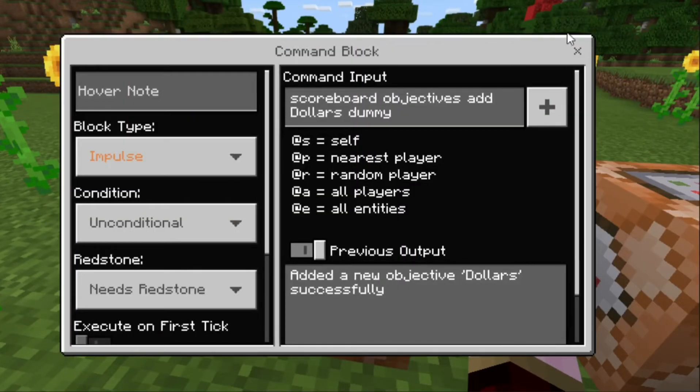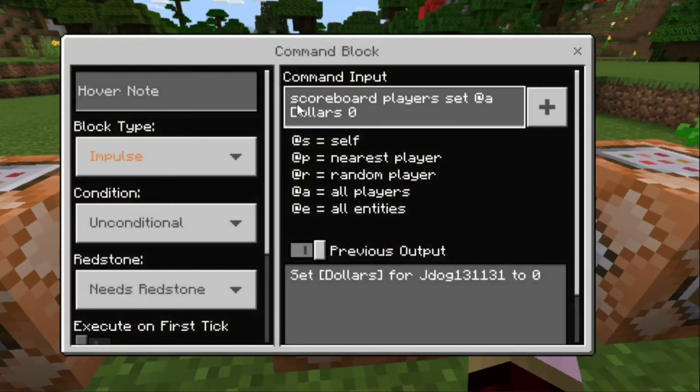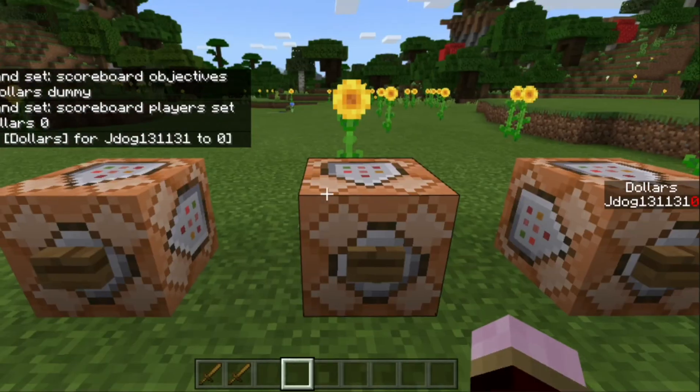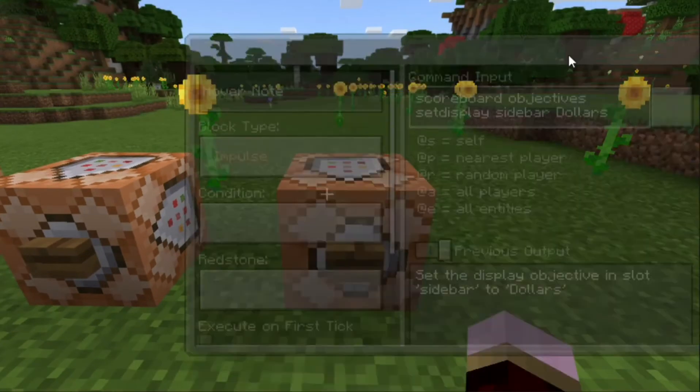The second command block sets how much you want players to start with. You do scoreboard players set @a dollars 0 — keeping it spelled exactly the same — and set it to zero. Press the button and you'll see it says 'Set dollars for jdog131 to zero'.